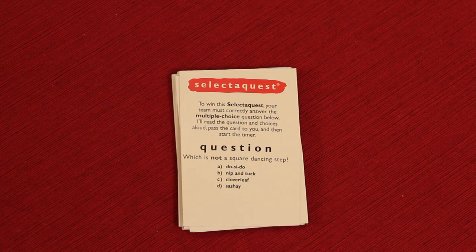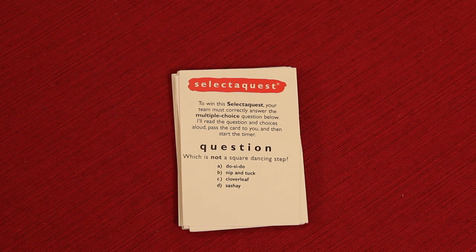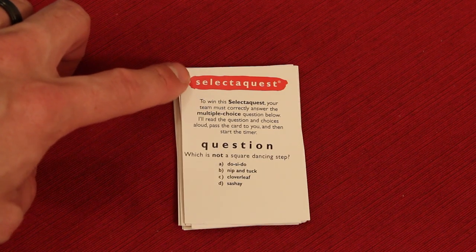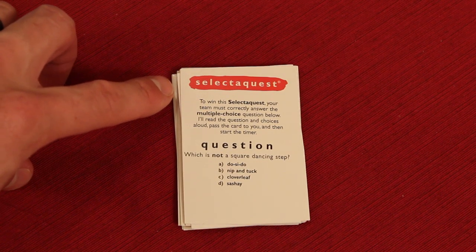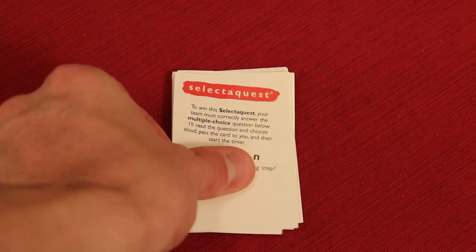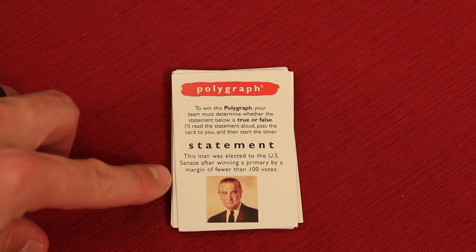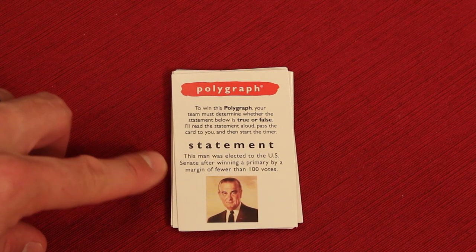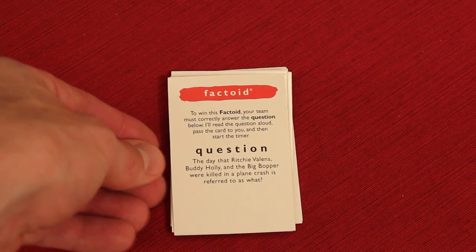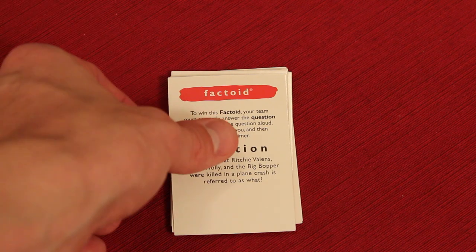Each of the four colors has three different categories of questions. For the red ones — Data Head — there's Select-a-Quest, which is a multiple choice question. The Holograph is where a statement is made and your team figures out if it's true or false — 50% chance. The third type is the Factoid, which is a straight question with no multiple choice; you just have to have the right answer.